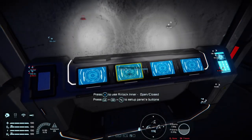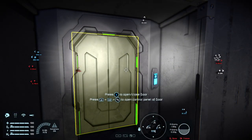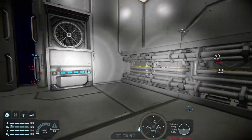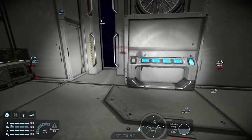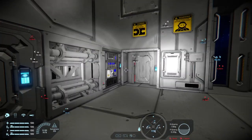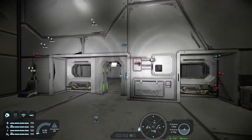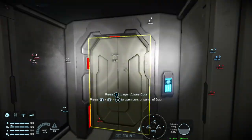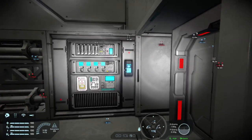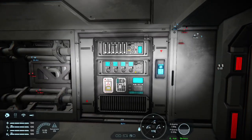In essence, the Event Controller is a way to do things on a grid that doesn't require scripting. If you remember my original airlock video, it required at least six timer blocks to get working and was a little fiddly. This requires only one Event Controller and operates the airlock: it locks doors, opens doors based on a button press, and controls the pressurizing and depressurizing of the room.